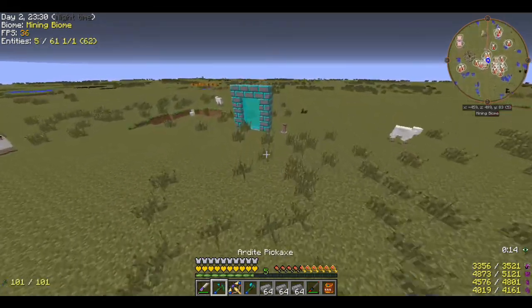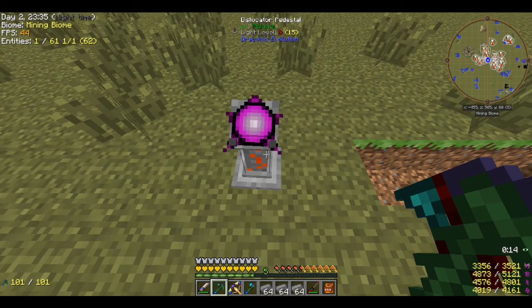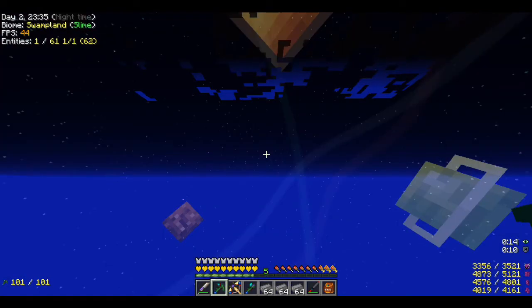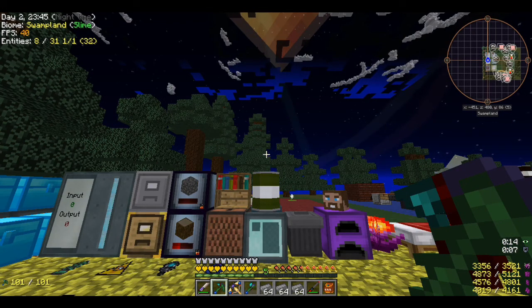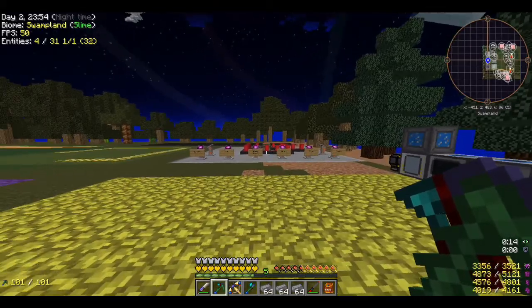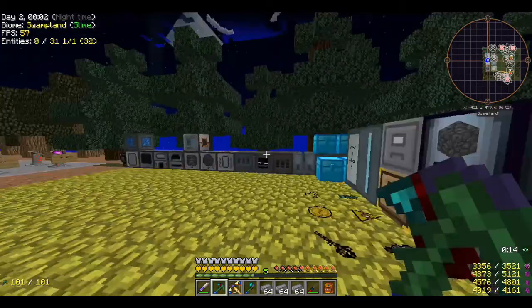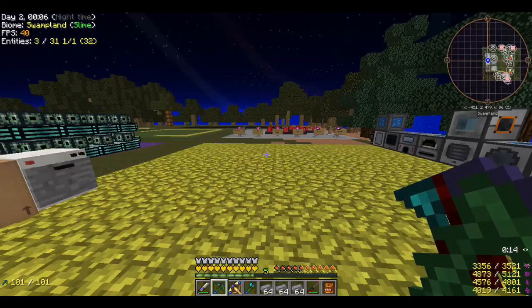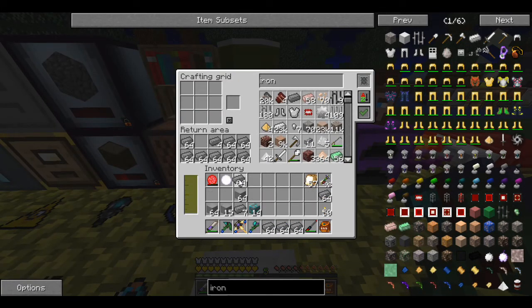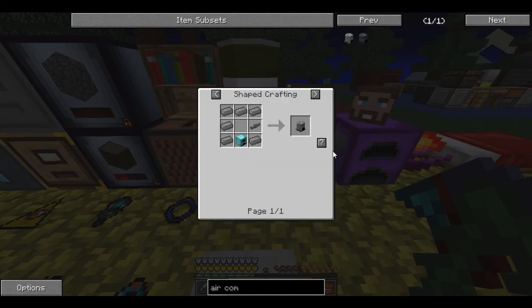We've got the compressed iron, we can actually build stuff now! I spent so much time being frustrated when I couldn't figure it out — kind of like when we first tried to do the QED and needed dark steel but couldn't make it because of a loop. This time I did my due diligence and I was sad, but it's okay — I'm happy now. Let's make the air compressor.